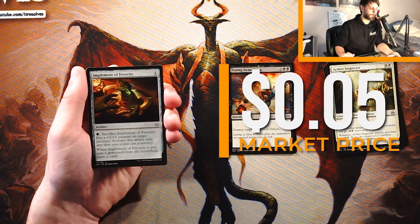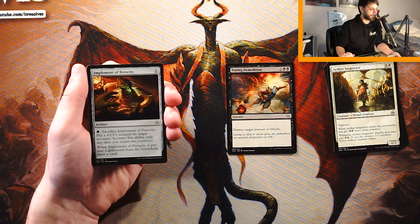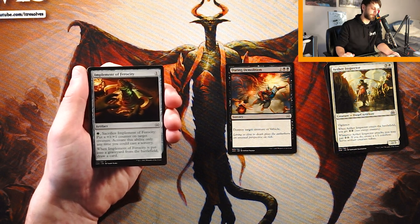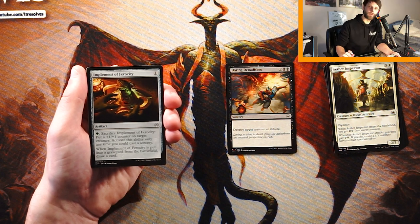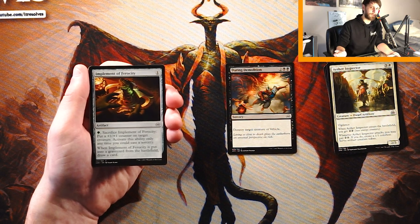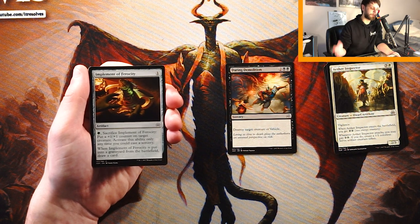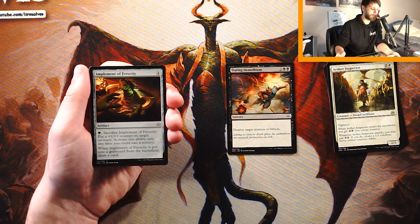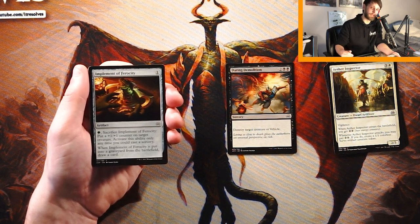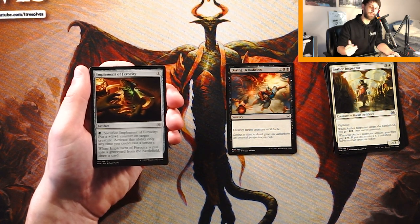Implement of Ferocity is an artifact for one of any color. Pay a green and sacrifice it to put a +1/+1 counter on target creature — activate only at sorcery speed. When it's put into the graveyard from the battlefield, you draw a card. These implements were one for basically every color, and they were all fairly playable. For only one mana you're not investing a lot, and they all give you that nice buffer — a counter on a creature and then a card draw. I actually like these cards, though they're still not better than Daring Demolition.